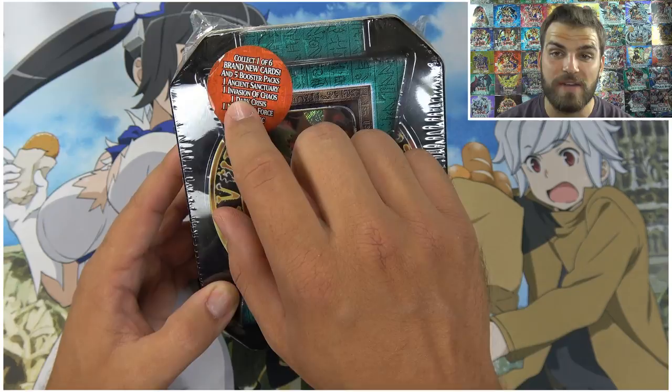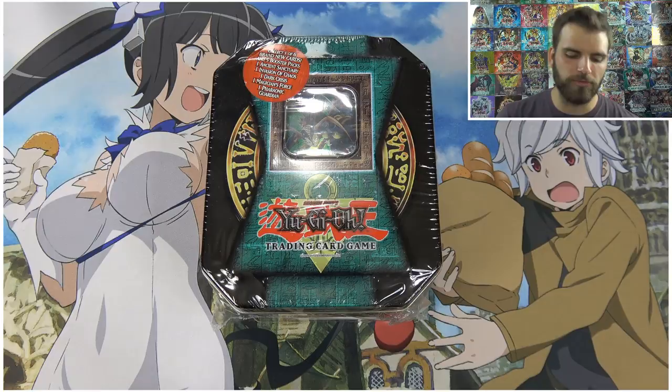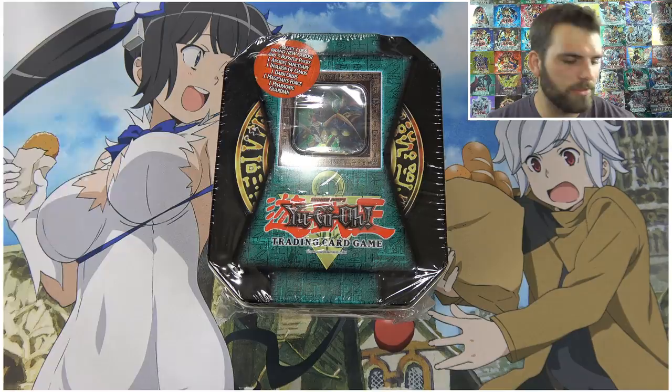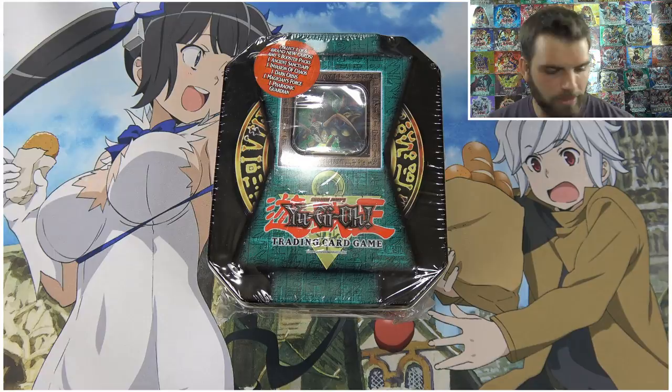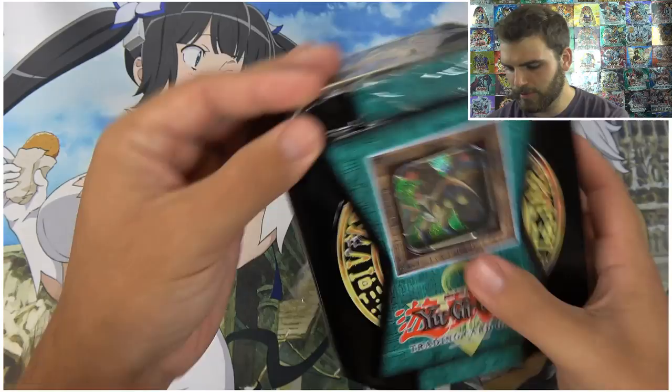You can collect one of six brand new cards and five booster packs: Ancient Sanctuary, Invasion of Chaos, Dark Crisis, Magician's Force, and Pharaonic Guardian — pretty awesome. Thanks to our friends at Ultra Pro, we have the 'Is It Wrong to Pick Up Girls in a Dungeon' play mat, and we're going to use our Pro Eclipse sleeves — very beautiful sleeves, the white back, definitely one of the best Yu-Gi-Oh sleeves.